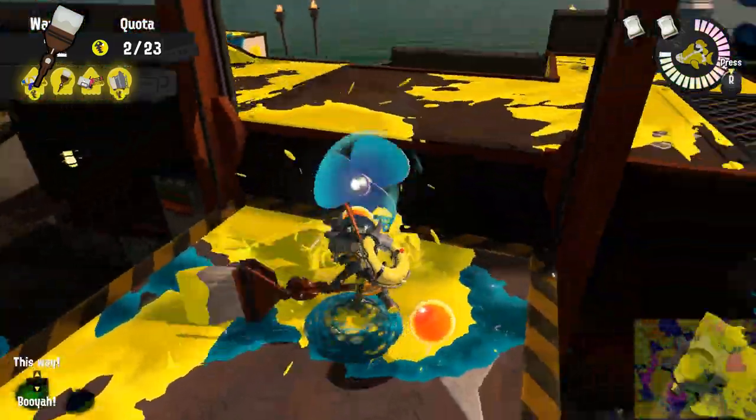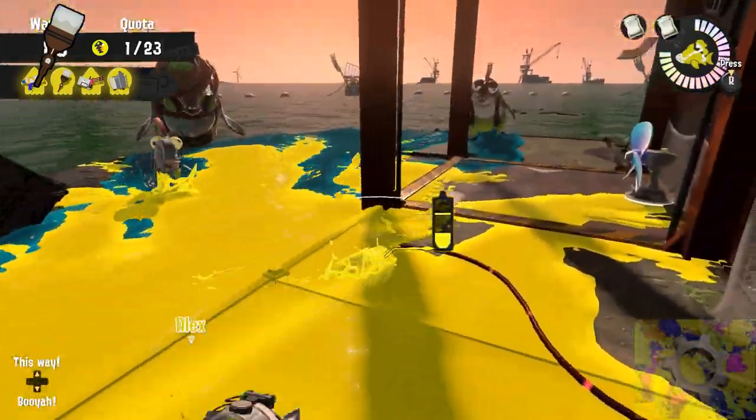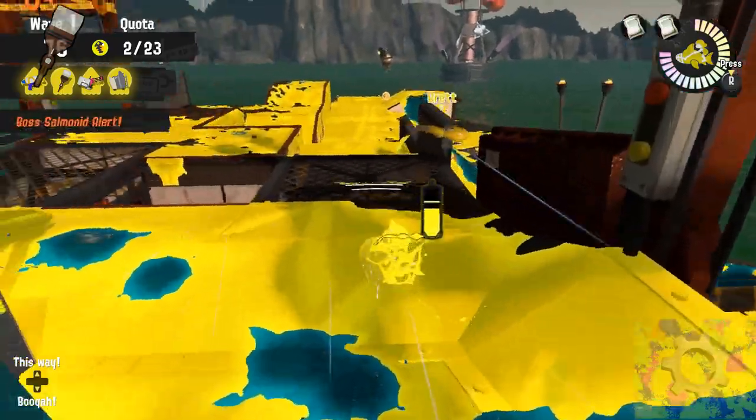Unless you have a height advantage, don't attempt to splat steelheads — but don't just ignore them either. If you're being targeted, try to have the steelhead aim the bomb away from other players or golden eggs to avoid it exploding behind them without them seeing it.